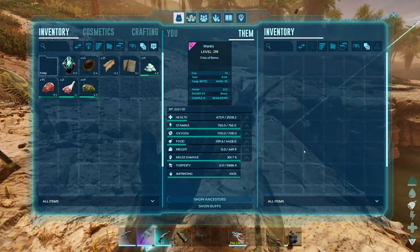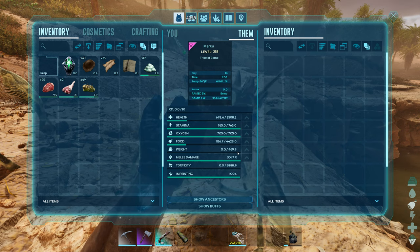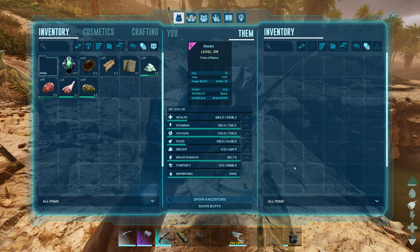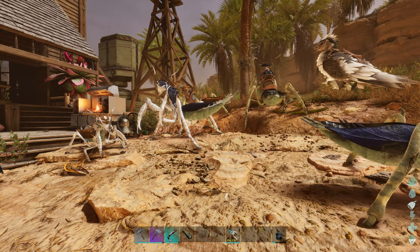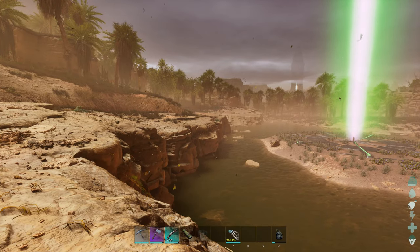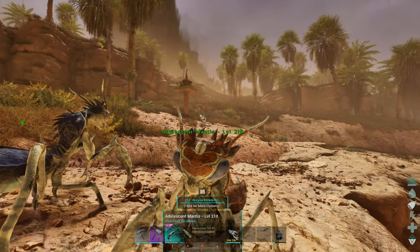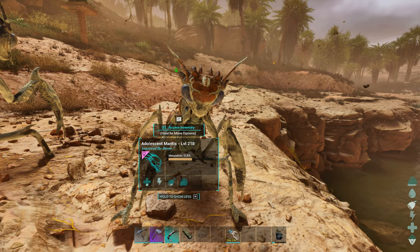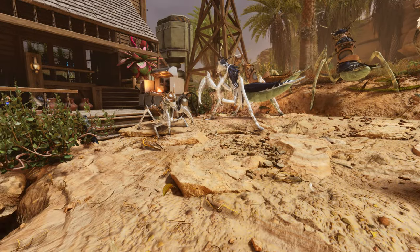What we'll have after imprint is 2,508 on the health, stamina is 765, our weight will be almost 470, and then just over 300 on the damage. Not too bad - really, that's not bad at all. I want to keep doing breeding on these to get mutations - that will be a beast. I'm hoping to retire maybe the Anky or the Doedu. I know they do better on harvesting, but this guy is more mobile, can actually protect himself, moves around a lot faster, and can kind of harvest everything. I'm hoping just to get down to where we have one creature for doing our harvesting.